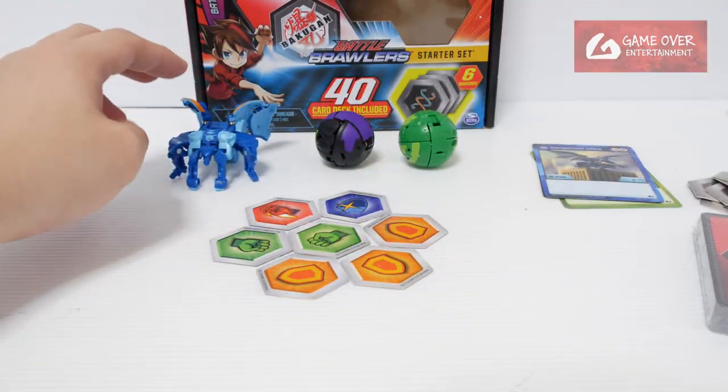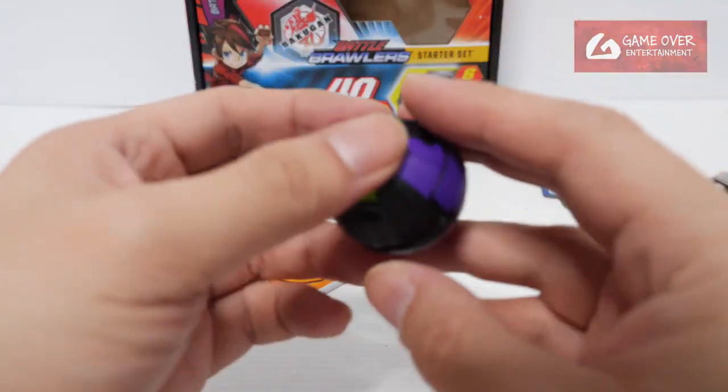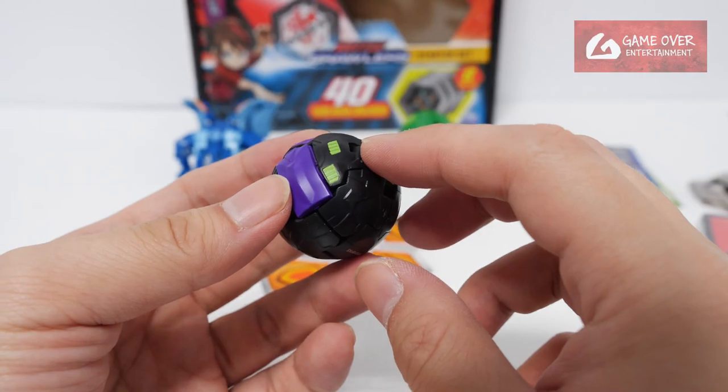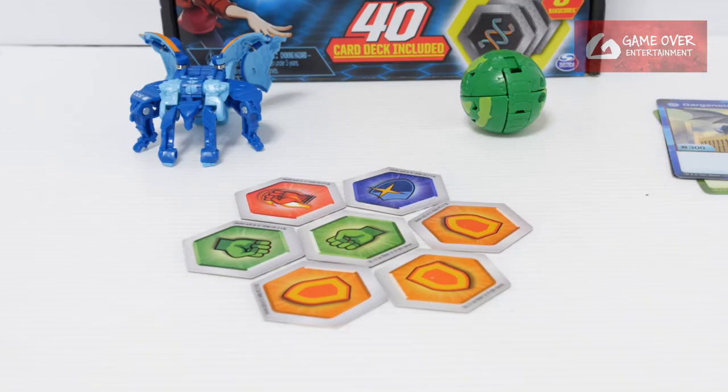But it does take a bit of time to close if you're not used to it. Next we have Hydrus — Hydrus is Shun's partner, originally in Aquus, here in Darkus as the Core version. Let's see how it opens: 1, 2, 3.